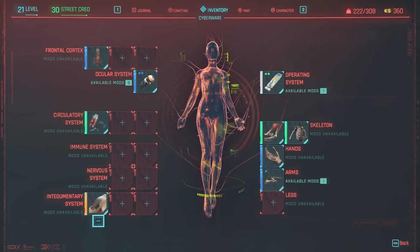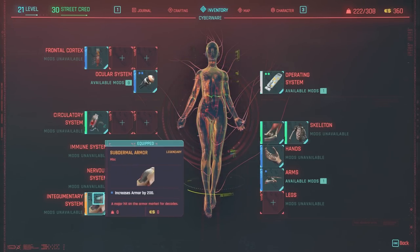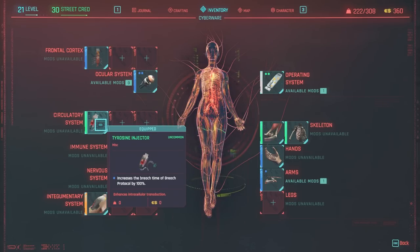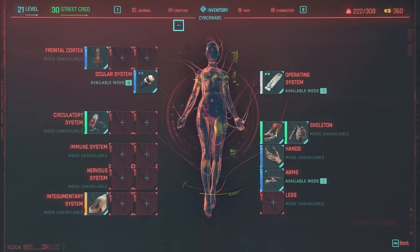The integumentary system is the skin — I have subdermal armor which increases my armor by 200, which is fantastic. Then there's the nervous system, immune system, and circulatory system. I have one item that increases the breach time of breach protocol by 100%. So if breach protocol turns off cameras for two minutes, this extends that to four minutes.